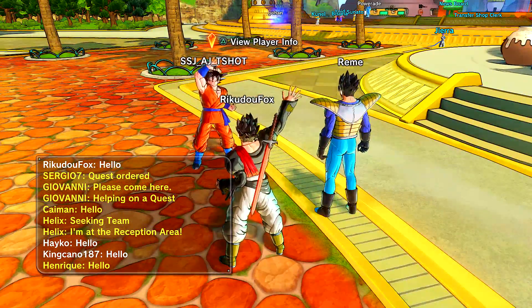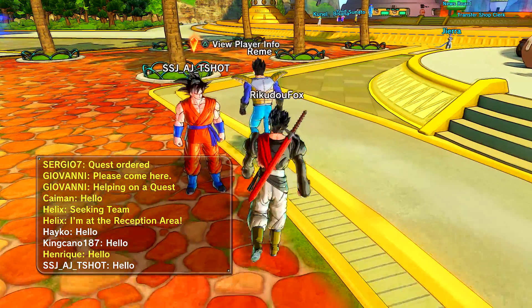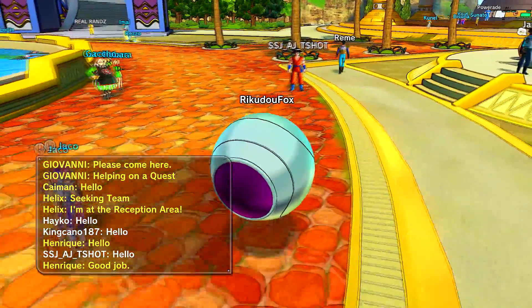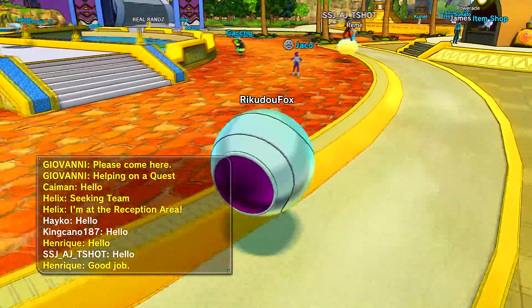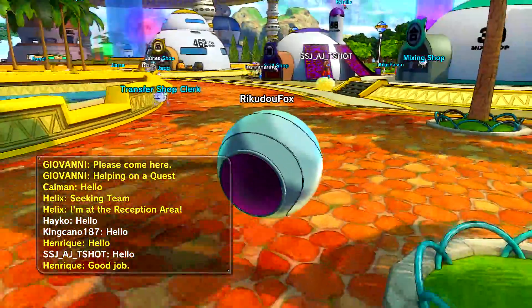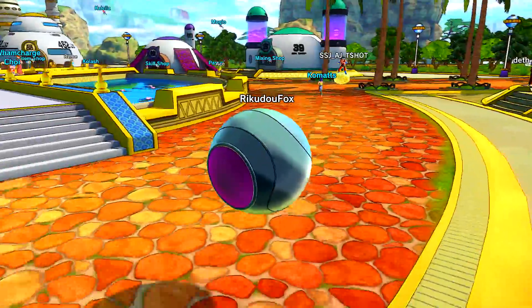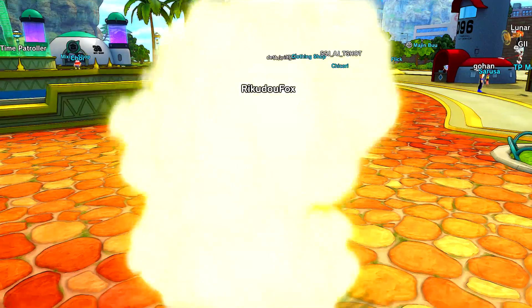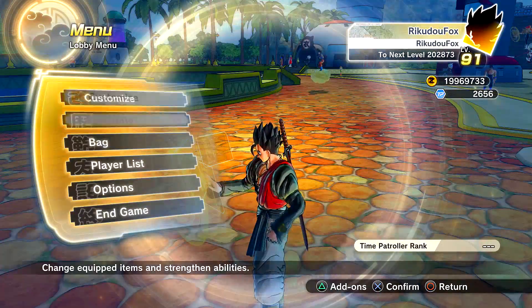What is up you guys, RekrudaFox here bringing you another Xenoverse 2 video. For today's video, I'm going to be comparing two ultimate attacks. I'm comparing these two because when you use your ultimate attack, you can actually push the button again to do extra damage — basically like doing an extra boost — and it takes up one extra ki bar to do it. Both these attacks have it, so that's why I'm comparing them.